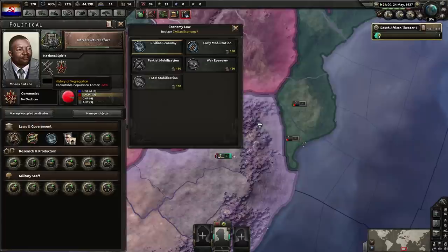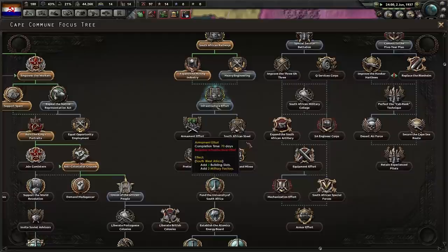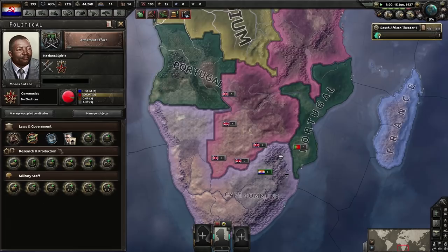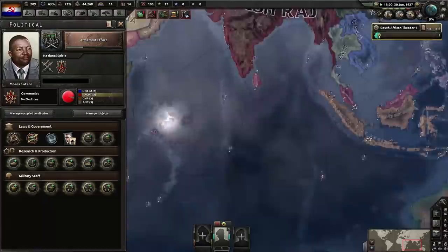I've got the history of segregation event, which loses half our manpower — really annoying. Trying to catch up on technology. We're not going for that because we want partial mobilization and I need factories really badly. The easiest way to get factories in South Africa is through national focus, because your industrial output is quite poor. I'm curious to see if the Marco Polo Bridge incident is going to add enough world tension for us to go partial mobilization.